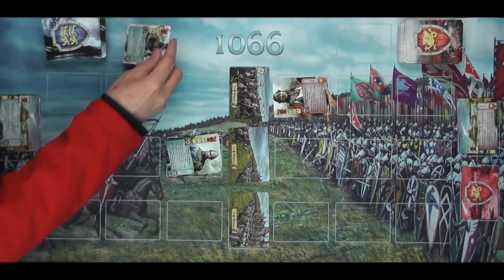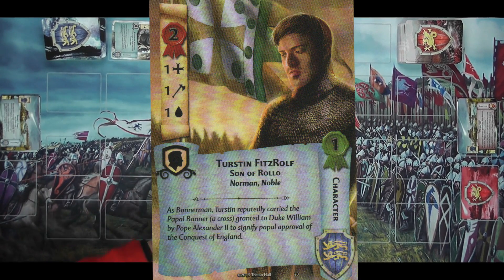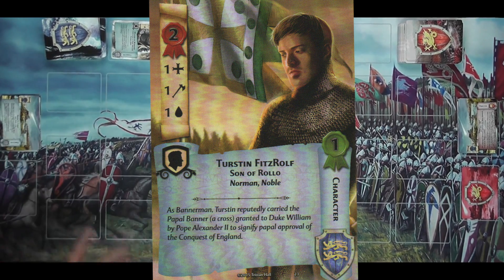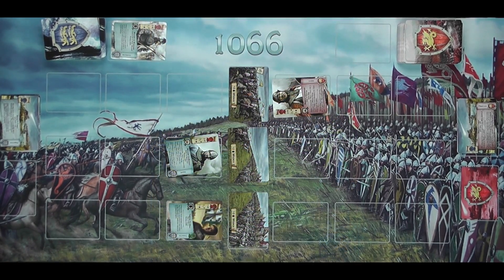For my first turn I'm going to put down William de Warren and play Thurston Fitz of Rollo — Son of Rollo, Norman Noble, as bannermen. Thurston reputedly carried the papal banner, a cross granted to Duke William by Pope Alexander II to signify papal approval of the conquest of England. Lots of the cards have this kind of flavour text showing they're real people, which gives a real historical feel.